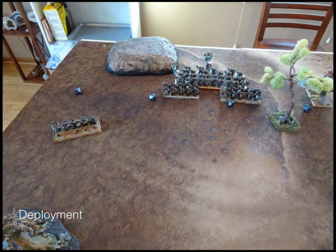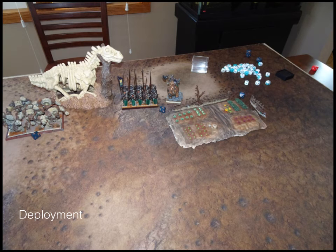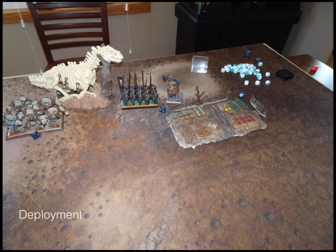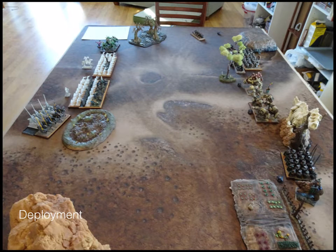Standing in for the Revenant Cavalry tonight are some knights I'm painting for my Kingdoms of Men army. Now for the Dwarves from left to right — this is after vanguard. My rangers, two troops of ironclad in front of my shieldbreaker horde. Behind that tree is the greater earth elemental and the horde of earth elementals. The stone priest is behind the greater earth elemental. The iron guard regiment with the phalanx upgrade, and the king on the large beast over by the farm.